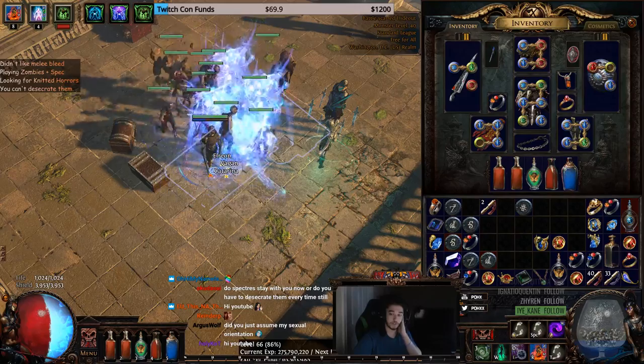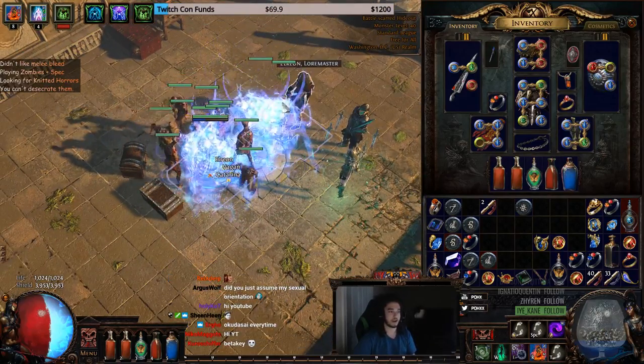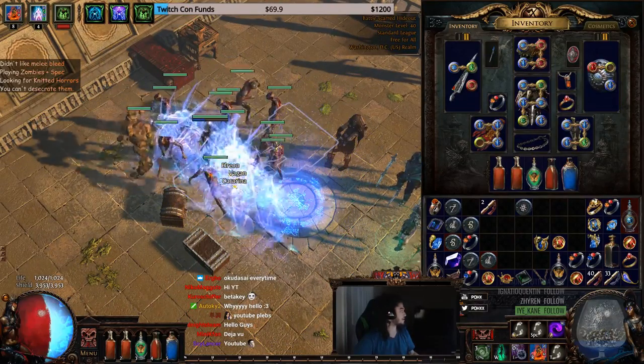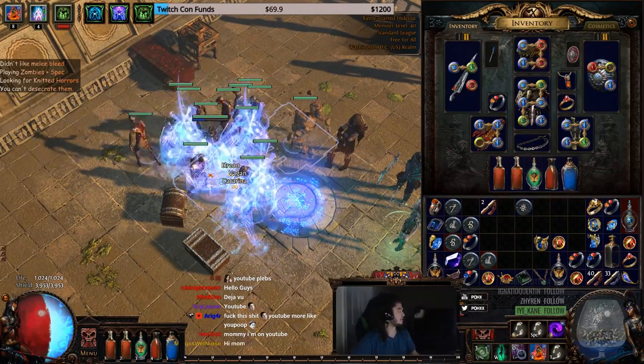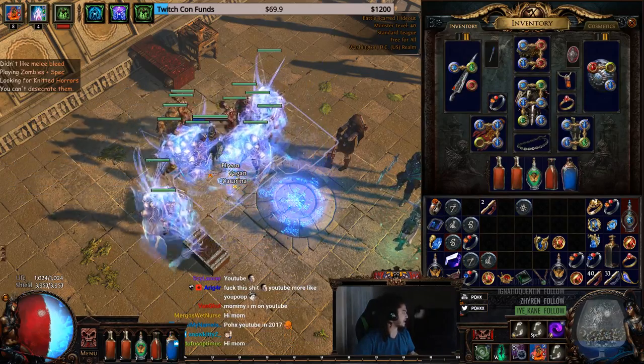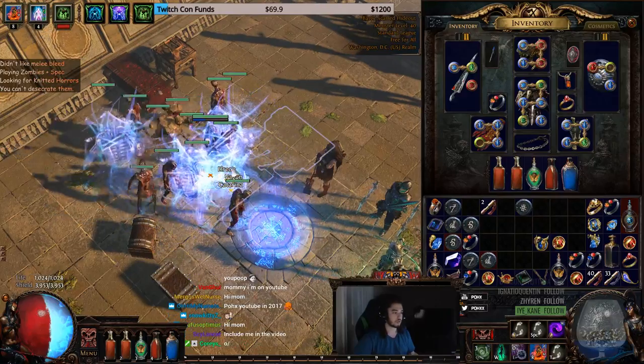I remade a character — this is my level 66 summoner, and it is based around bleed, just like the previous character. Except this character is a little different: rather than using bleed as its main mechanic, it's kind of using bleed as an off-mechanic, if that makes sense.